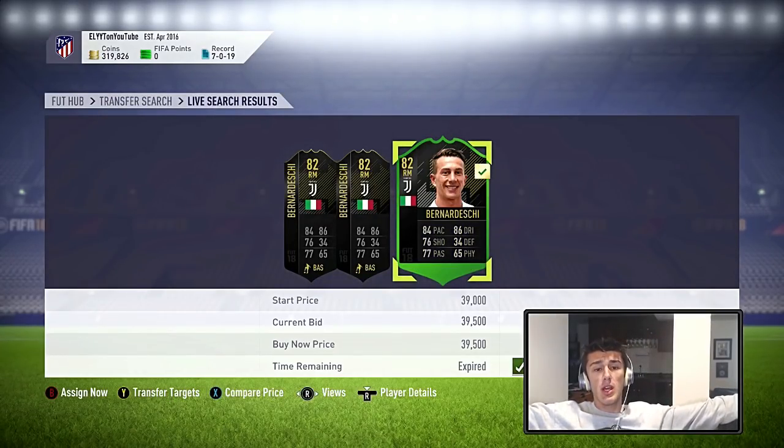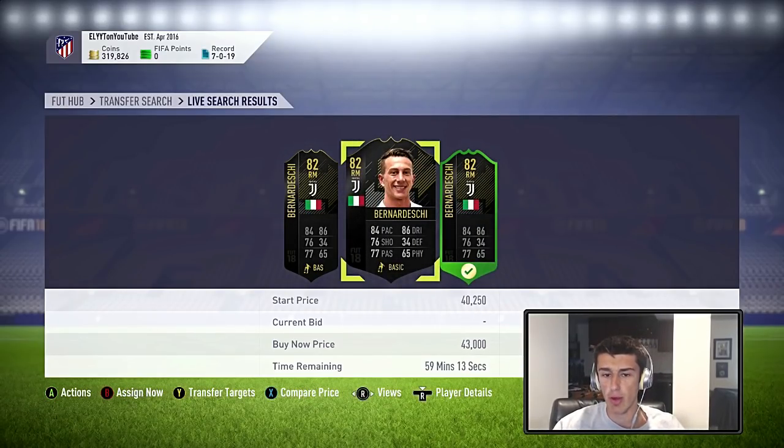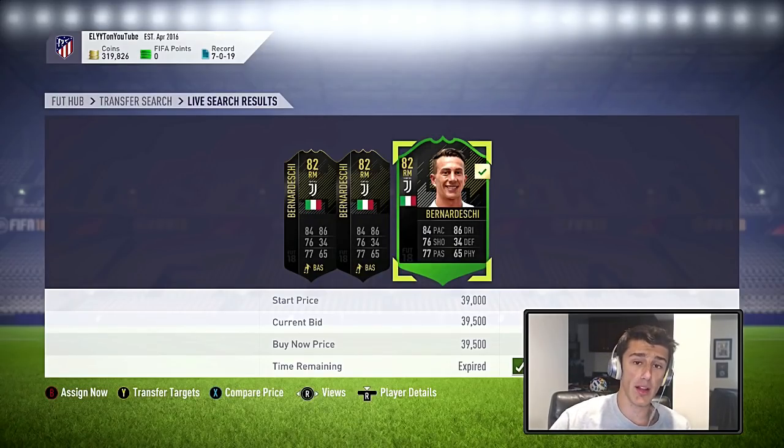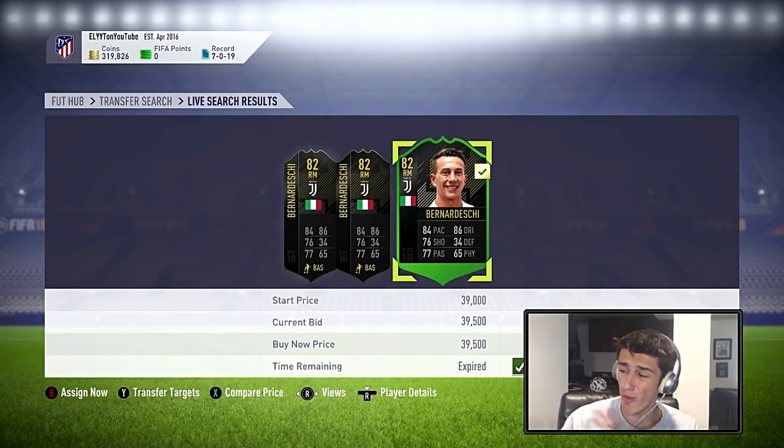The panic selling for Bernadeschi happened today. We were selling him for 51,000 to 52,000 coins in the previous episode, but he's dropped back down to about 43 to 44k. I picked him up for 39k, which means I could immediately flip for about 3,000 to 4,000 coin profit, or hold him a little bit. Italy plays Macedonia in a couple of days on Friday, and if he gets a man-of-the-match card that would make his OTW go up as well. I'm not sure if I want to hold it that long, so for now I'll just send it to my transfer list.